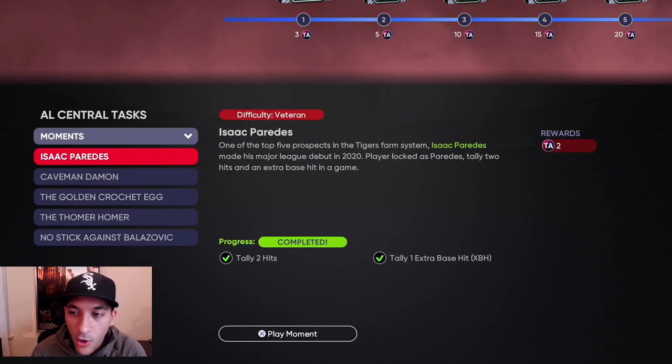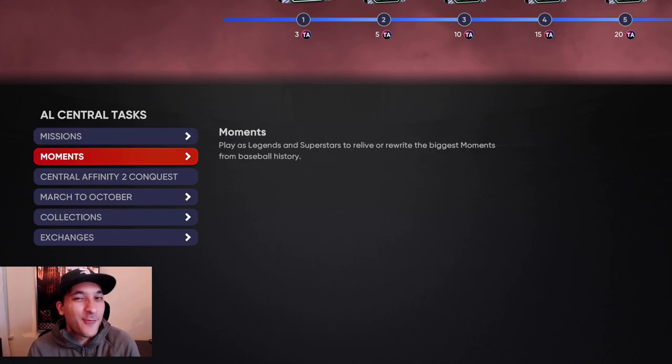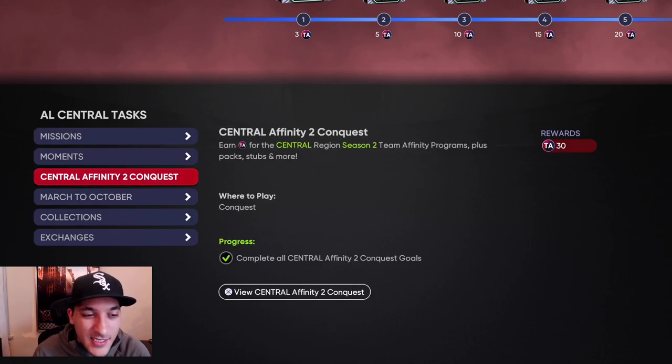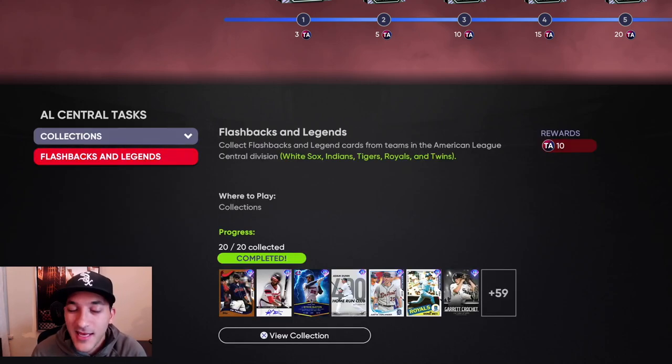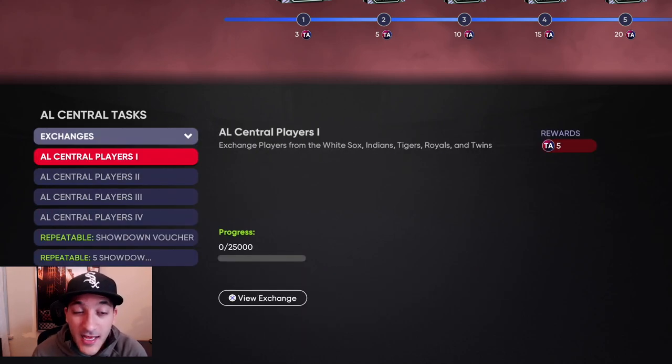We did the moments - that's a plus 10 for each division. We're doing the same thing each time: 30 from the conquest, then the collection gave us a plus 10. Then for exchanges, we did do some - we did one right here for 30.